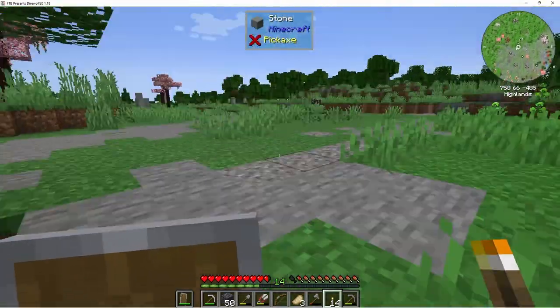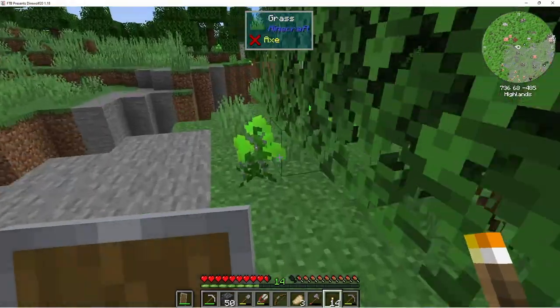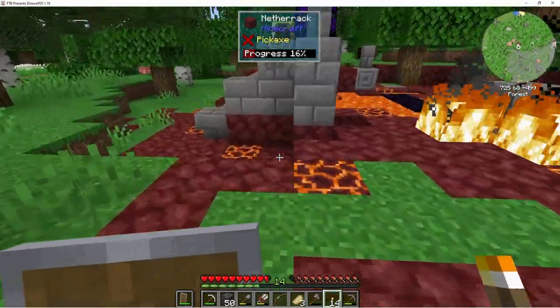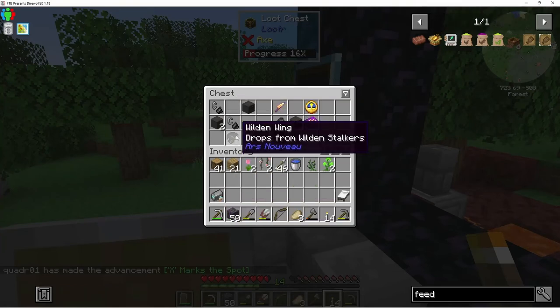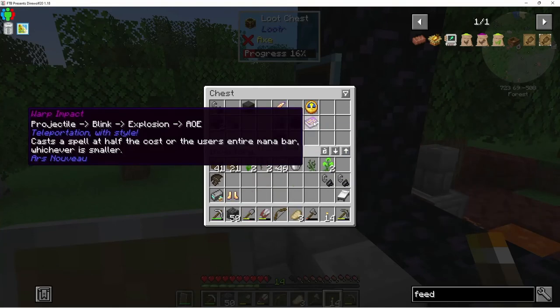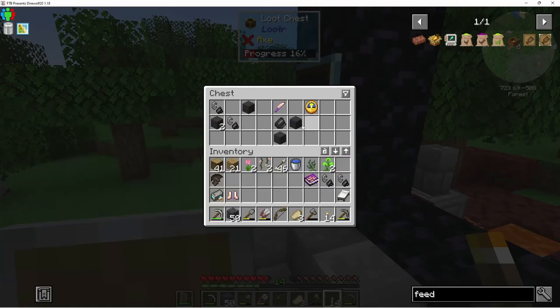Let's go check out what's in this portal. There is a chest over there — I can see it. It's like on fire — that portal's on fire! What's in there? Armor piercing minigun ammo — 250 ammo! I already got a welding wing. Some golden boots, flint and steel, teleportation with style — that's interesting. Compressed stone, tons of flint and steel, a golden knife, and a clock — just what we needed.